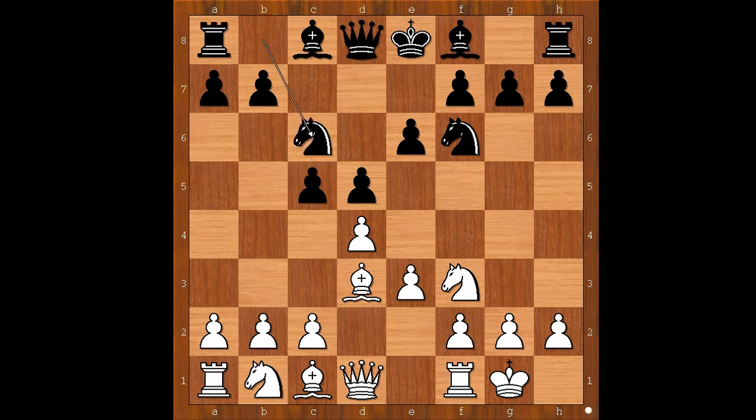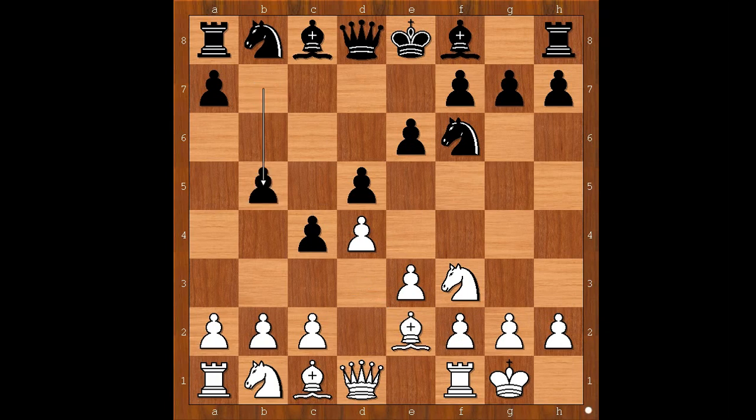But c4 is very tempting and Giri played c4. Bishop to e2, b5, b3.